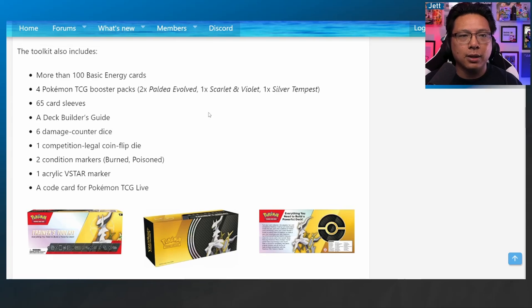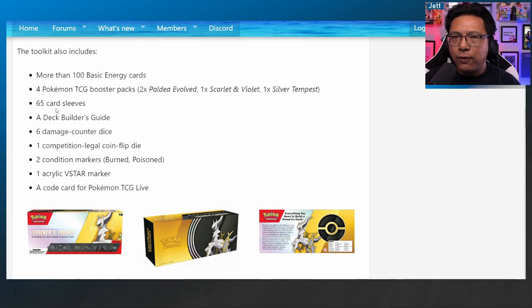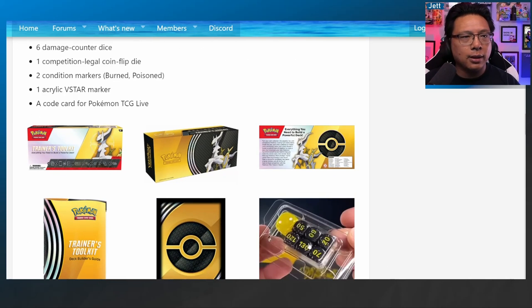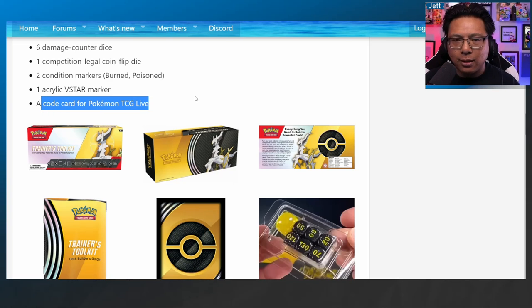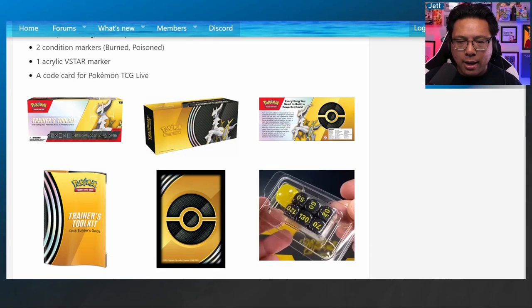Inside this box you're getting 100 basic energy cards, four booster packs — two Paldea Evolved, one Scarlet Violet, one Silver Tempest — 65 card sleeves, a Deck Builder's Guide, six Damage Counter dice, two condition markers, one competition, a legal coin flip die, an acrylic V-Star marker, and a code card for PTCG Live to get the cards in this toolkit into your PTCG Live account.